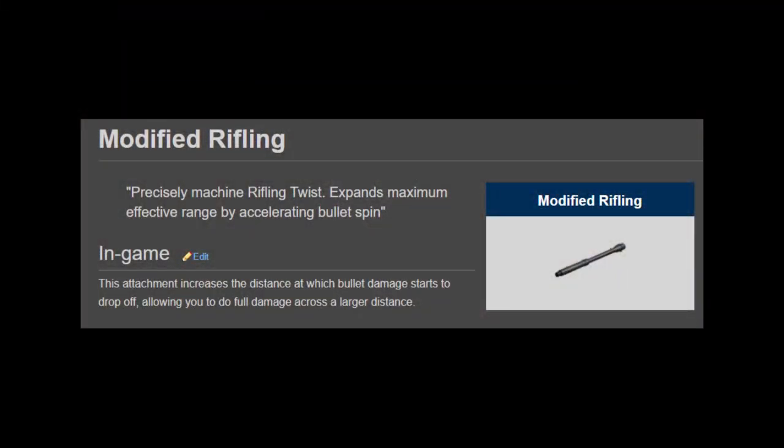At level 3 you'll get Modified Rifling, which will increase your damage at close to medium distances — a very helpful boost on any Assault Rifle.